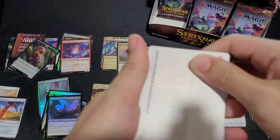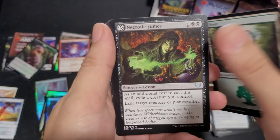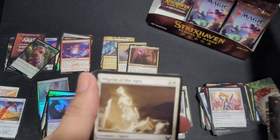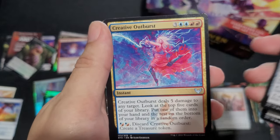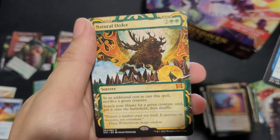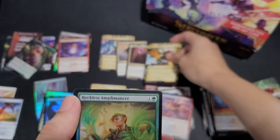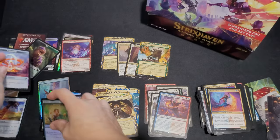I think Strixhaven is actually a very undervalued set. I can see this actually becoming pretty expensive down the line. Pilgrim of the Ages. Warden. Spell Satchel. Creative Outburst. Prismari Apprentice. Elemental Expressionist. Natural Order for a Mythic. Reckless Amplomancer and a Treasure Falcon.